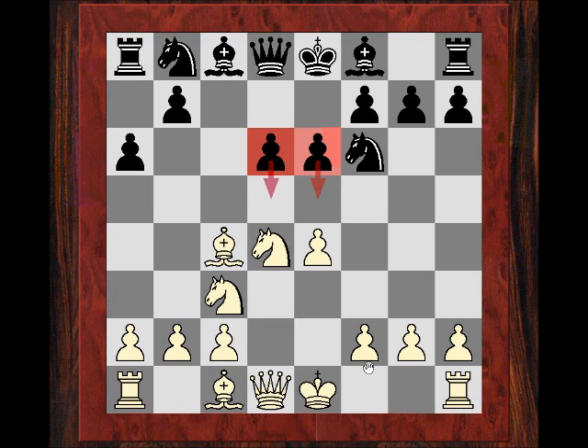With Bc4, this has actually become less popular than the Be3 systems with f3, which is called the English attack. But this is stuff which Fischer used to play. Bc4, I think it's slightly gone out of fashion. Bb3, b5 - black does seem to have already a comfortable position.